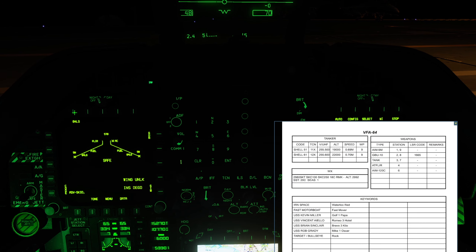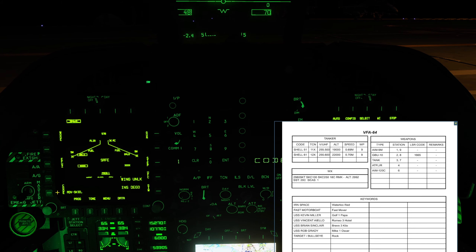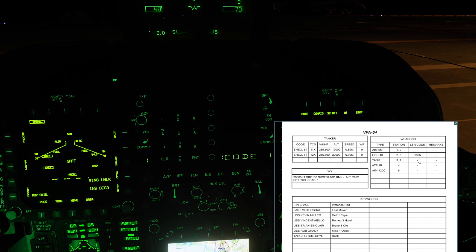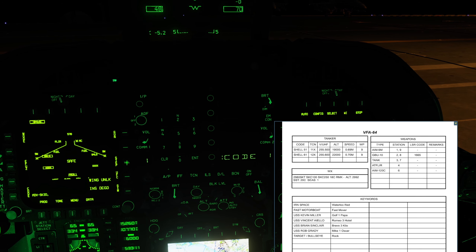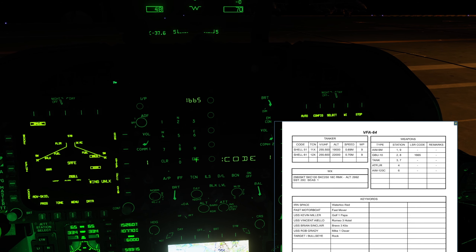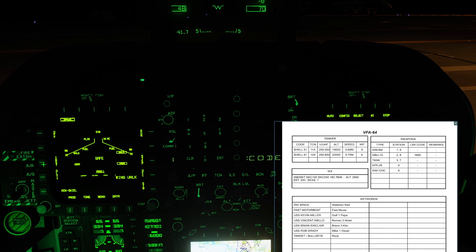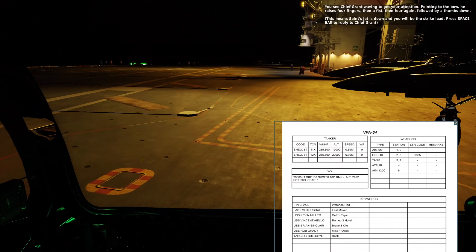We're going to set up our weapons. Stores page — 84LG, the GBU-10. We want to set up our code as 166-5, step to the second station, 166-5. Setting up E-Fuse, E-Fuse.